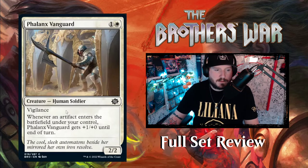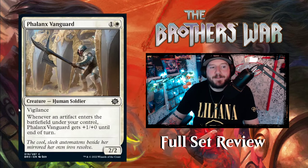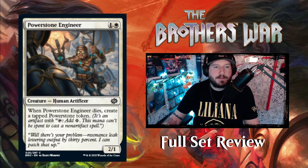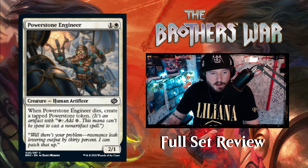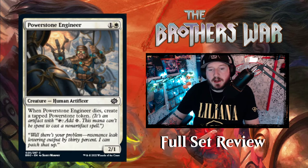Next is Phalanx Vanguard — one and a White for a 2/2 Human Soldier with vigilance. Whenever an artifact enters the battlefield under your control, Phalanx Vanguard gets +1/+1 until end of turn, making it a 3/2. Not bad. Power Stone Engineer — one and a White for a 2/1 Human Artificer. When Power Stone Engineer dies, create a tapped Power Stone token. As a quick recap, Power Stone is an artifact with 'tap to add colorless mana — this mana can't be spent to cast non-artifact spells' but can be used for activated abilities, ward costs, and more.